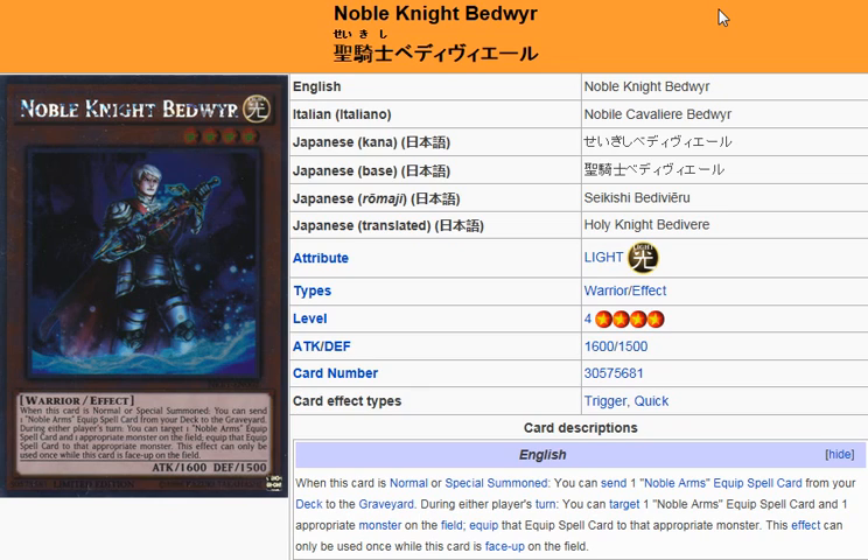Mind you, of course, you won't be able to use this with Queen of the Noble Arms because that's a monster, not an Equip Spell card. So anybody with questions about that — it's not an Equip Spell card, it's a monster, so you won't be able to target that. But as a level 4 monster, Bedivere can be searched out by Merlin, Noble Knight Medraut, and Reinforcement of the Army.